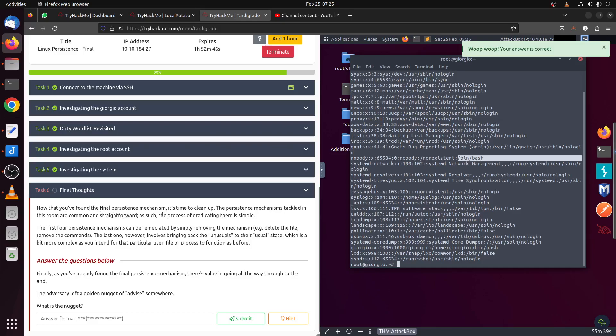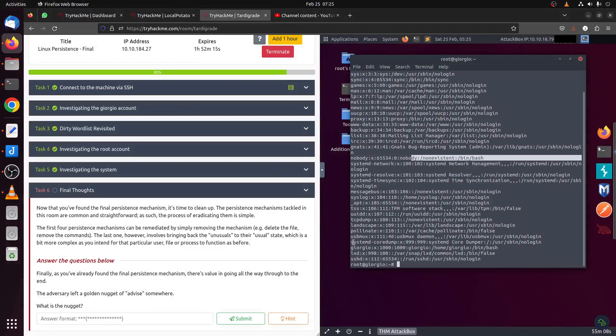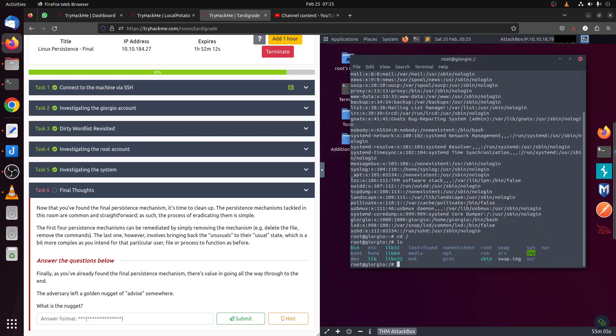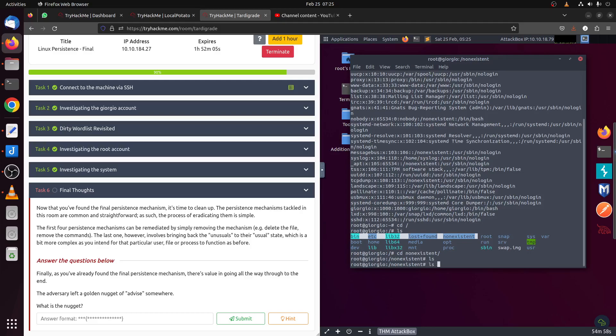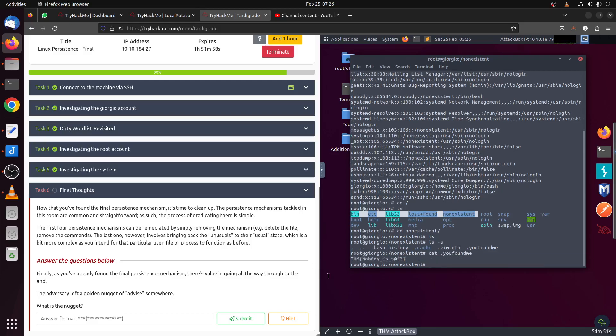The final persistence mechanism is simple. The first file we found was the .bashrc — we can delete it. This one might take some time because we need to handle the user too. Finally, there's a value going all the way through to the end. The hint says the hacker seems to have hidden a golden nugget — make sure to check your working directory. We are in root, so we go there. We can see a file that stands out. We `cd` into a non-existent-looking hidden directory and find a file: 'you found me'. That's the flag.